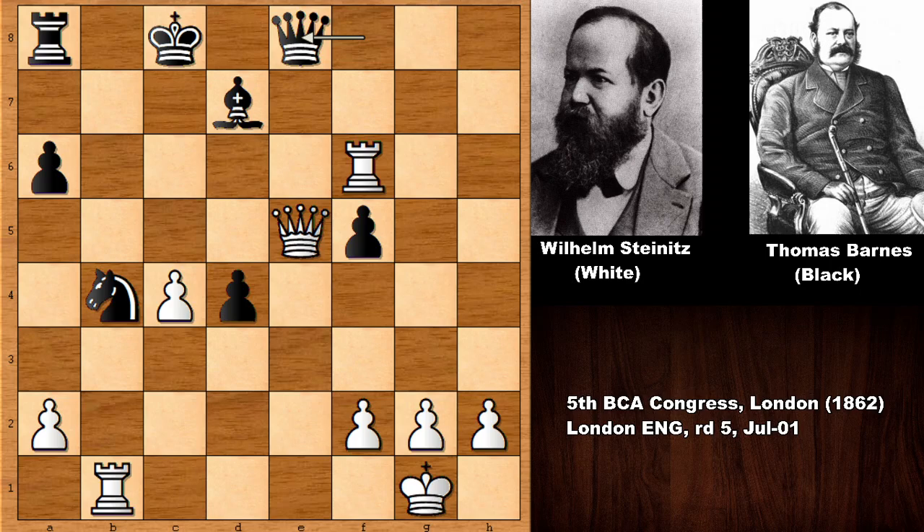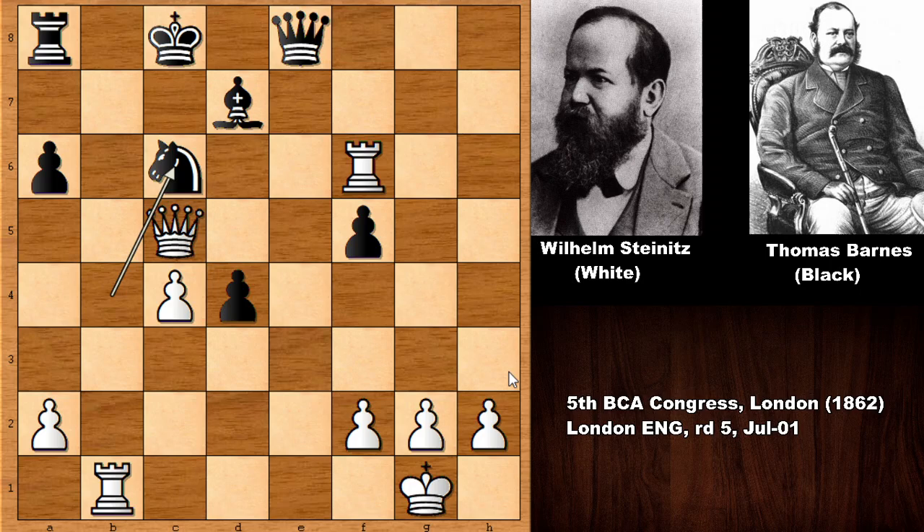So this is why not capturing the rook — rook to b1, knight goes back, and then attacking the queen, defending, but now white has a winning move. That is queen to c5, and after blocking with the knight, Thomas Wilson Barnes resigned after the next move of Wilhelm Steinitz — rook to f8, pinning and winning, losing the queen and the game. What an incredible chess game by Wilhelm Steinitz from start to finish! I hope you enjoyed watching, and I hope to see you next time with more interactive chess games. Take care, stay safe, bye bye!